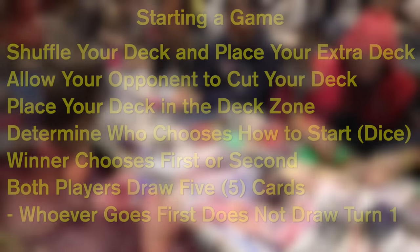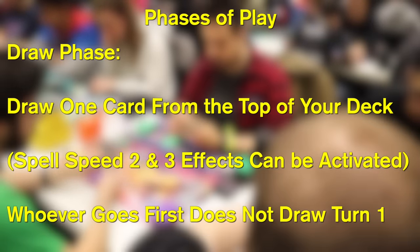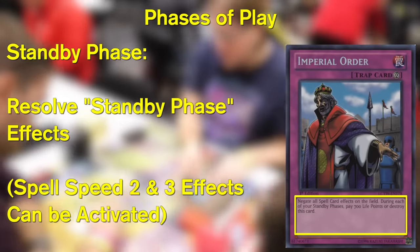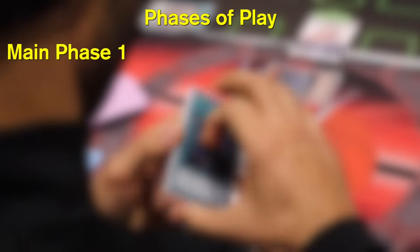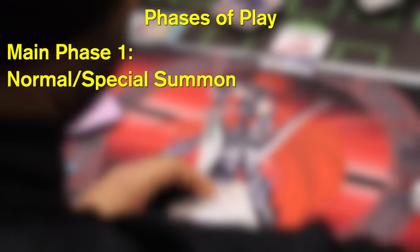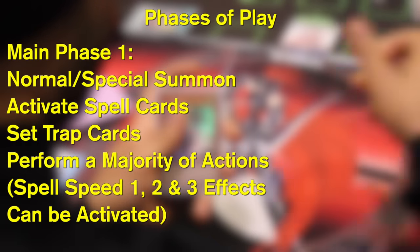Now let's talk about the phases of play. There's the draw phase, standby phase, main phase 1, battle phase, main phase 2, and end phase. You're going to start each turn with the draw phase, where you draw one card from the top of your deck — remember, if you're going first, you do not draw during that first turn. The standby phase is next; not a lot happens here, but there are some effects that activate during the standby phase.